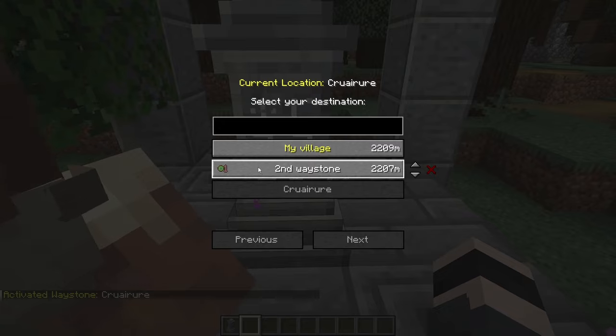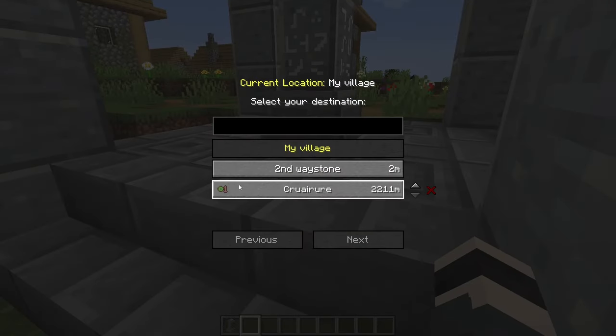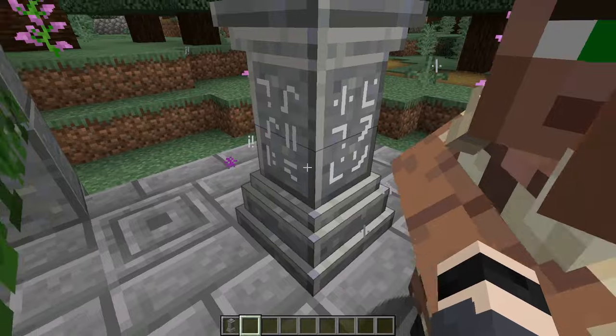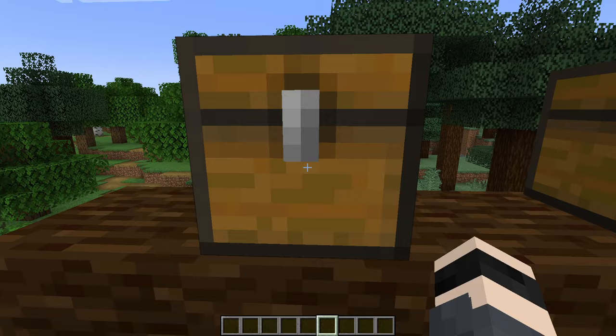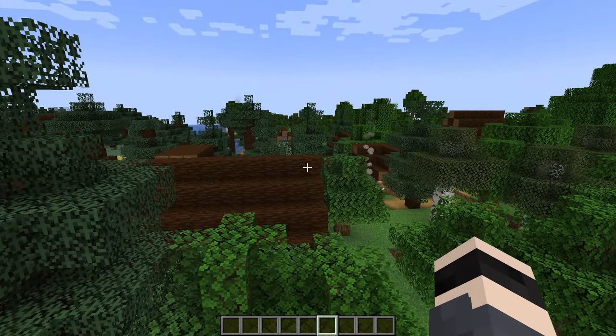We can activate it — it's called something like 'Kuruya.' Now because 'My Village' is a nearby free waystone, but this taiga one is further away, it requires some experience to teleport to. Since I'm in creative mode I can freely teleport, but it will tell you how much experience you need. The further away from your waypoint, the more XP you're going to need.